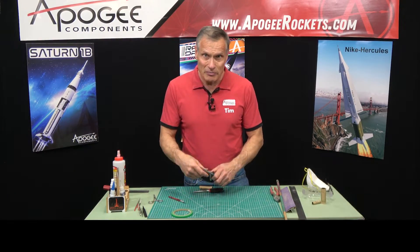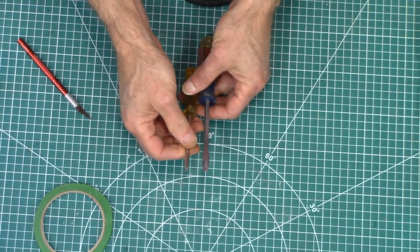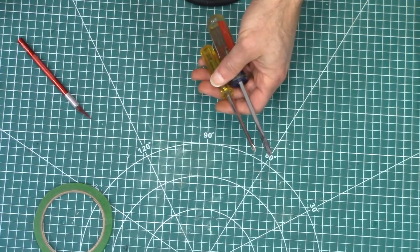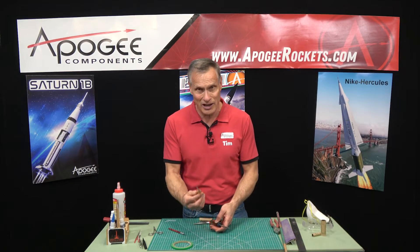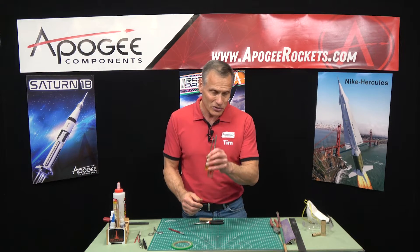You're also going to need some screwdrivers. I have both a Phillips head and a flat head screwdriver. These are for tightening things — particularly fixing things. Your launch controller, for example, has screws that you might need to replace or take in and out.